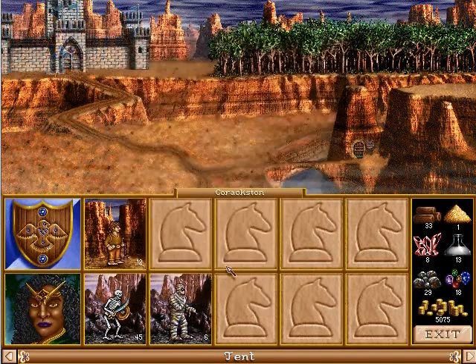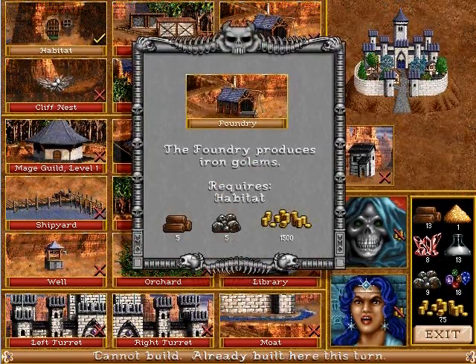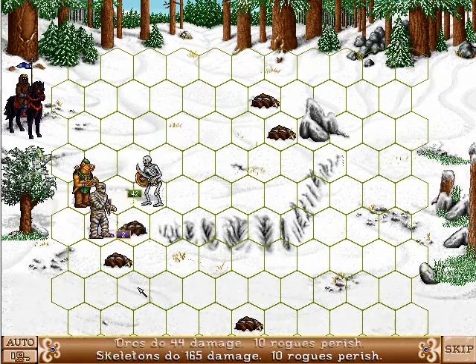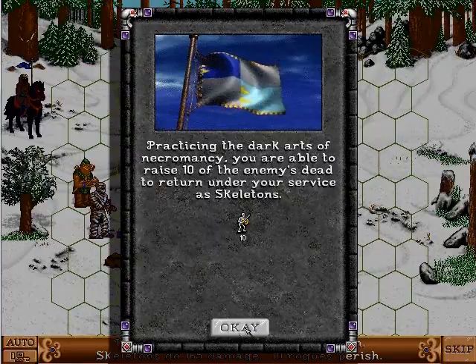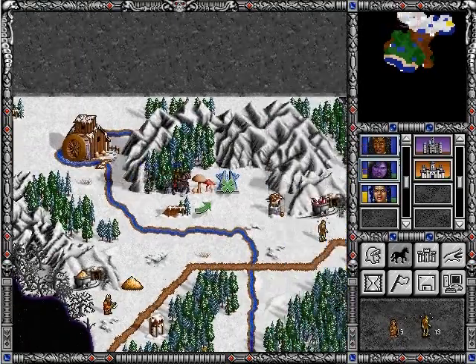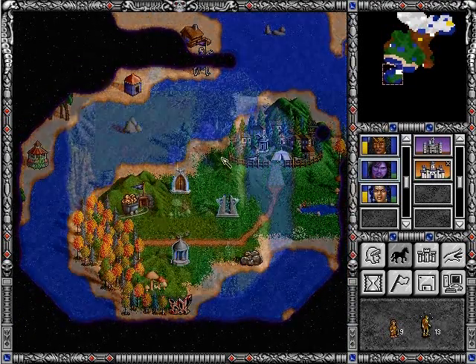Once you do upgrade to a castle, you're allowed to create all the building types for that race. There are also some booby traps, such as these rogues that are hiding behind an artifact — kill the rogues to get the artifact. There are cool transportation features such as way gates which teleport you to another area, and there are also teleportation doors.